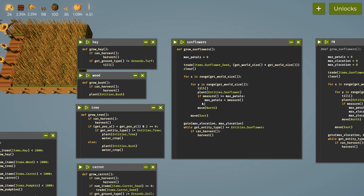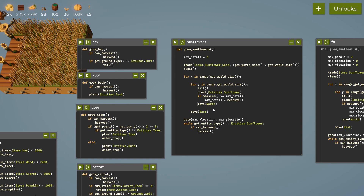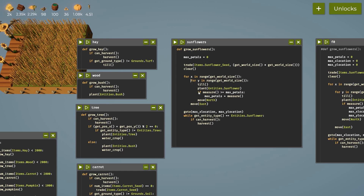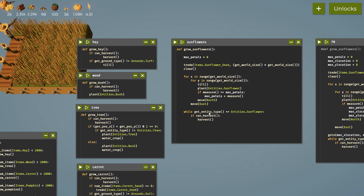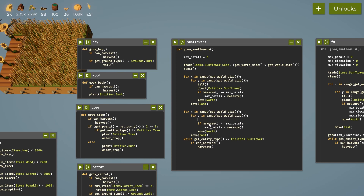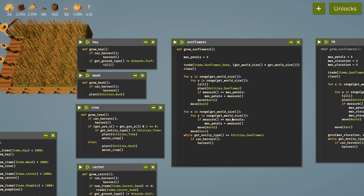We want to figure out what the max petal size is — we don't care about location, just the maximum amount of petals on the field. The for loop goes through the field. We'll take this off and go through the whole field again, copying this down. We're not going to till it, we're just going to measure. We don't need to plant anything here. If measurement is greater than max petals, max petals equals measurement.